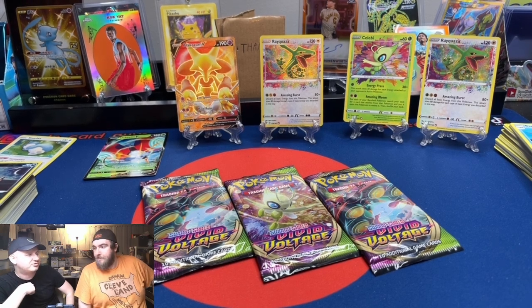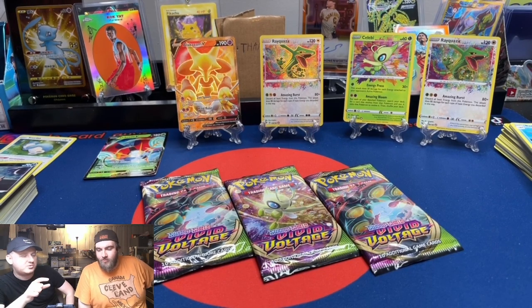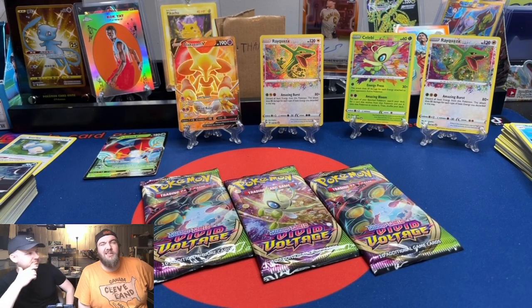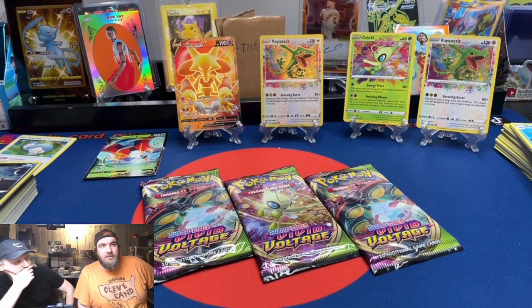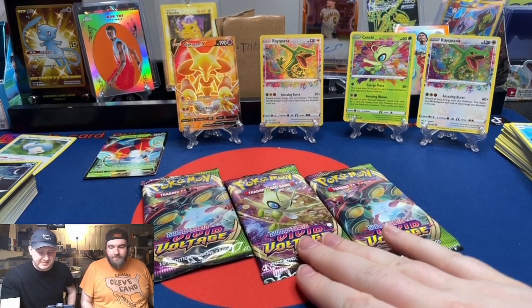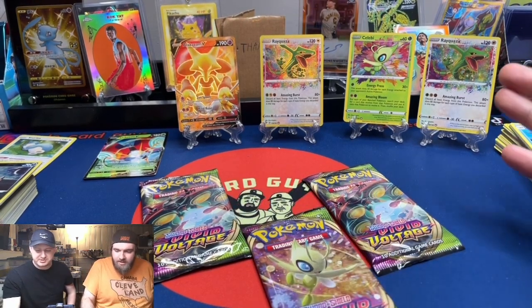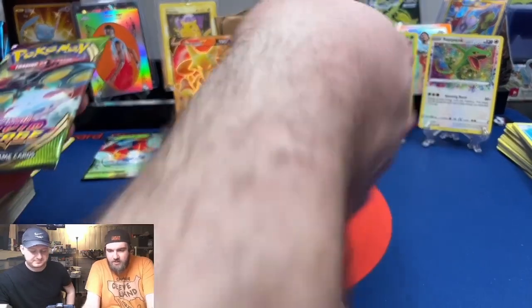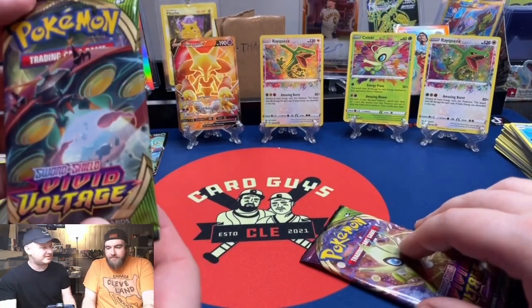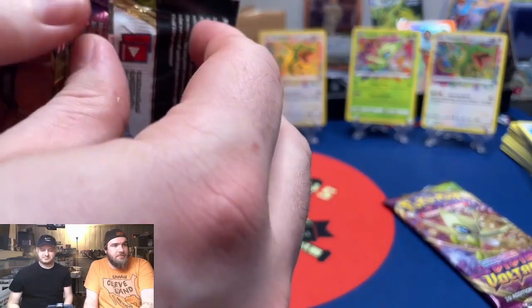I'm going to pick a number one through a hundred — if you get within 25 of it on either side, I'll let you pick your pack. 67. 57. My number is 27, so that's 52 away — so I'm going to pick. I'm going to go with the Celebi art, since I pulled the Amazing Rare Celebi. Is it Celebi? I think it's Celebi. Let's open it at the same time.